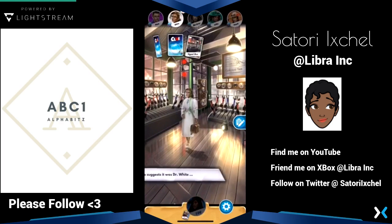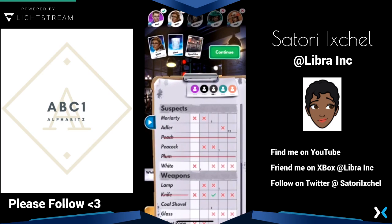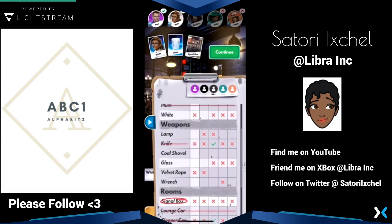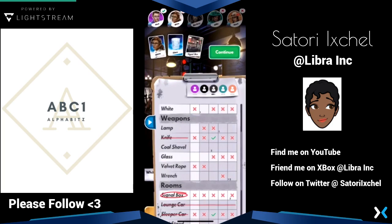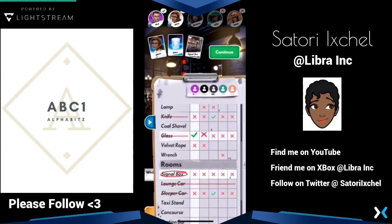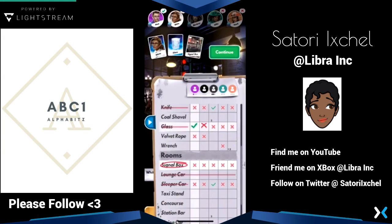I'm super interested in what Real Racing would look like on here since it's a horizontal game instead of vertical and it's faster paced, so people might be more interested in watching that. I already got one knocked out, but that means others see it too. Since White already has an X and Signal Box has an X, that means Glass has to be a check mark. The two's I can take off, and we know that's one of the other ones.